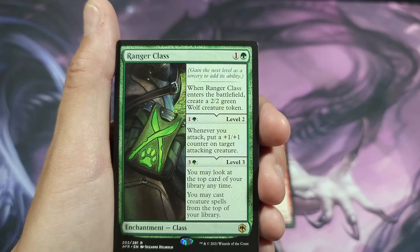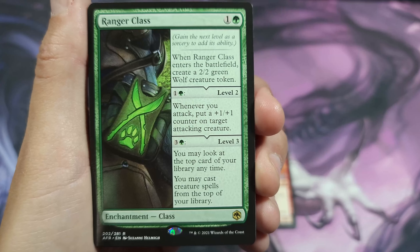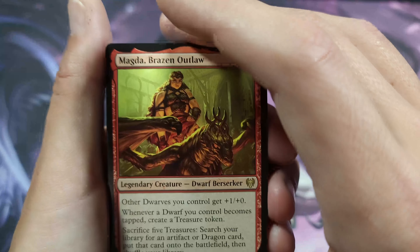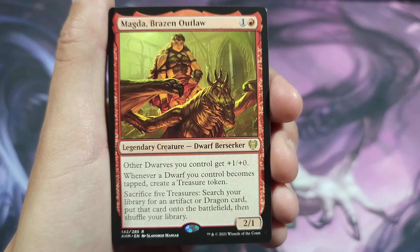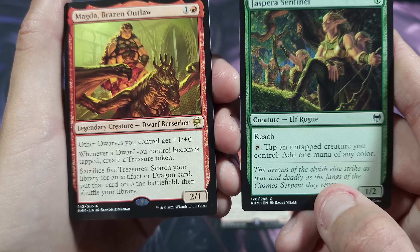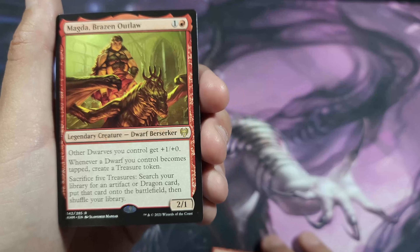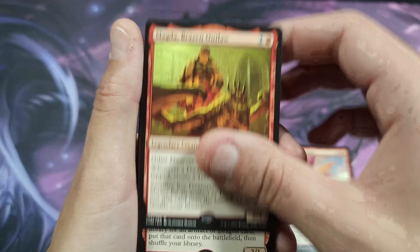Ranger Class enters the field — create a 2/2 wolf creature token. You can bump it up to level two: whenever you attack, put a plus one plus one counter on target attacking creature. Level three: you may look at the top card of your library and cast creature spells from the top. Get this with some library manipulation — if they remove it, you have another one. There's also a dwarf berserker that gives plus one plus zero and creates a creature token when it becomes tapped. Match it with Jasper Sentinel: sacrifice five treasures, search your library for a dragon card and put it directly onto the battlefield — Goldspan Dragon from your deck into play, which is just an amazing ability.